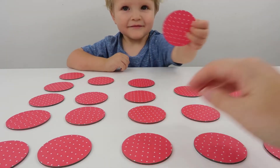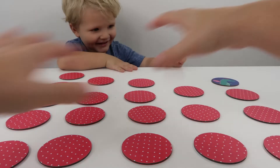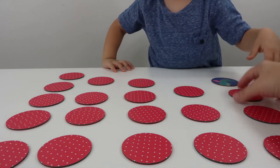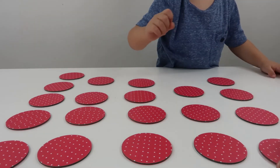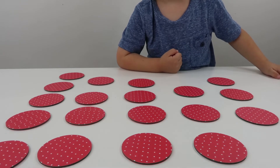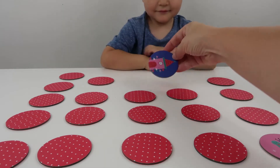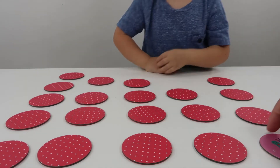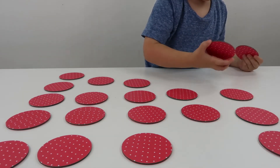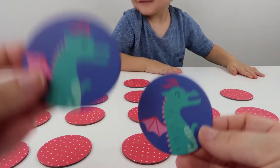Okay, let's turn these ones over then. This time you've got a dragon. Dragon! Where do you think the other dragon might be? That one? No. What did you find? Oh, it's a pony! That is a froggy. Froggy. It's a frog. Where do you think the other frog might be? No. Is it there? No, that's the castle. And what's under that one? Dragon! Dragon. Do you know where the dragon is? Here! Yay! You got a match.